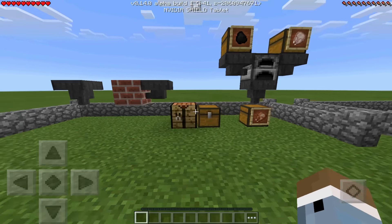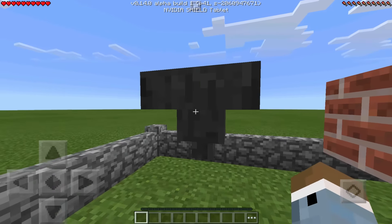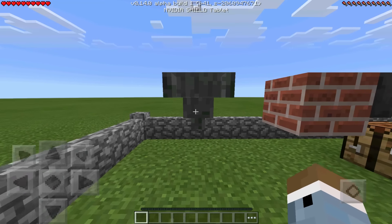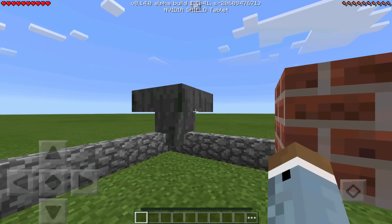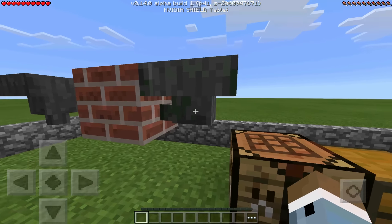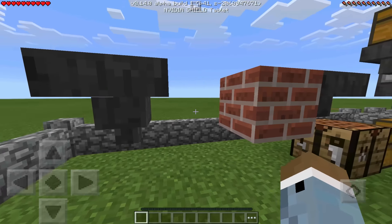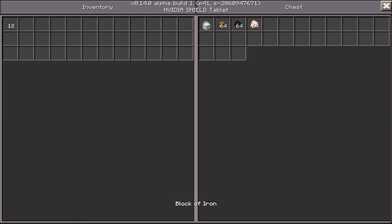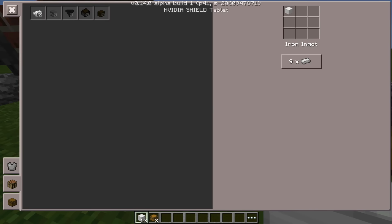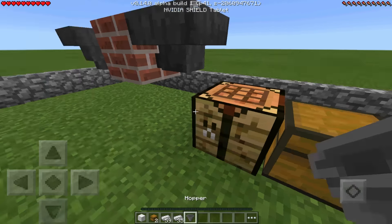Let's start off with hoppers. This is a hopper — it's a nice funnel-looking thing and it's a really useful block. It has its own inventory. You can also attach it onto things; you can see the nozzle at the bottom facing onto the block. To craft a hopper, you need five iron ingots and one chest — that's the recipe — and you can place it wherever you want.